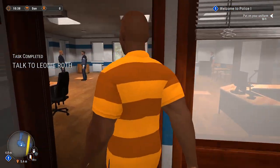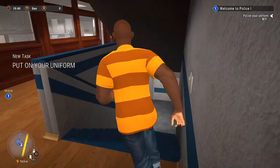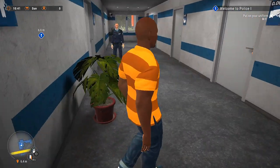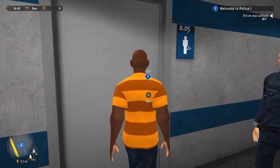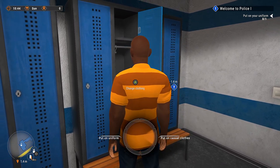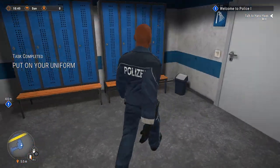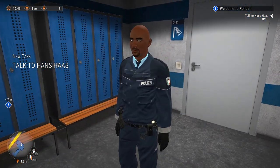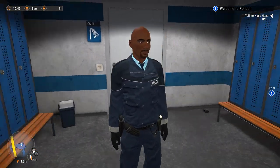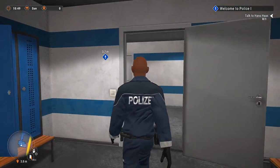Let's go get suited up and put on the uniform. There's a females' changing room that's locked. Here we go — change clothing: put on uniform. Yes sir, we are now ready to patrol! I've got my gun, handcuffs, extra magazine, billy club, and flashlight. Let's do it.